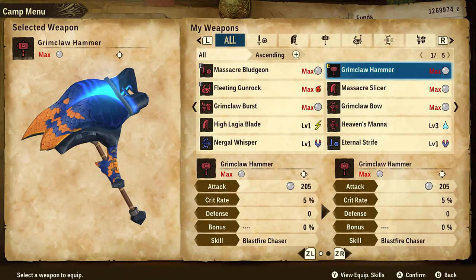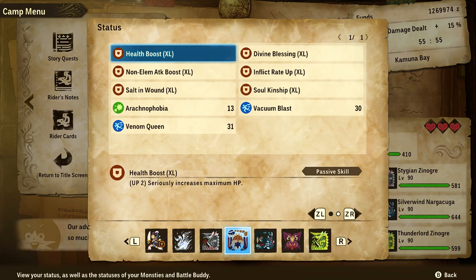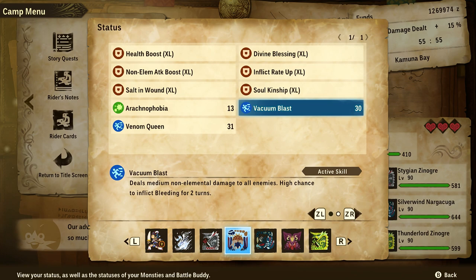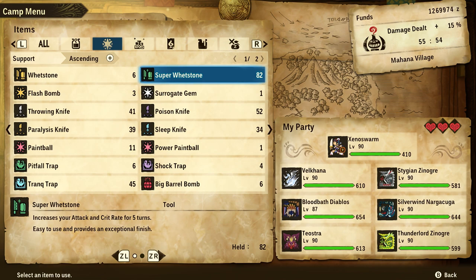I'm going to show you all of the mechanic modifiers that went into allowing that to happen. For our rider, we have the maxed out Grimclaw Tigrex hammer and Bloodbath armor, which gives us Non-Element Attack Boost XL. My charm has both Heroics XL and Salt in the Wound XL, which are both quite important — together they seriously boost attack when under 50 HP and substantially increase damage done to enemies with abnormal status. In line with that, we need a monster that can apply abnormal statuses, ideally something with its own damage modifier built in, such as bleed. I'm using my Bloodbath Diabolos with the Vacuum Blast skill inherited from Silverwind Nargacuga — you could also use the Thousand Blades gene from Seregios. The only consumable item is the Super Whetstone, which increases attack and crit rate. You could also eat muscle meat, but it conflicts with the Heroics skill since it will heal us, and we don't want that.